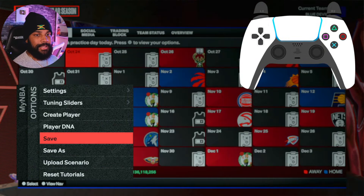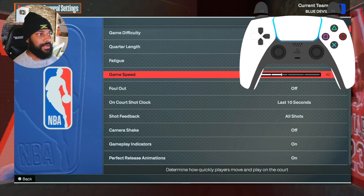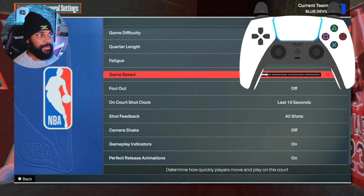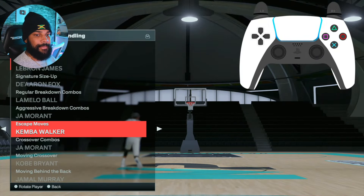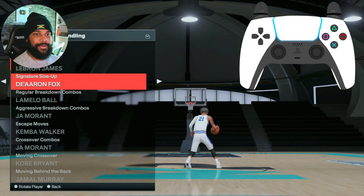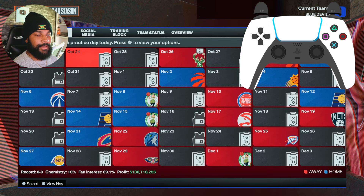Make sure the speed is on. Turn the speed down because a lot of y'all are not going to be able to do it without the speed being down. We're going to turn it to 20. Make sure these are your six dribble packages right here. As long as you have Kemba Walker escape and Darren Fox size up, that's it. Only move you need in the game as a big build.